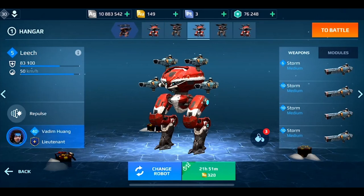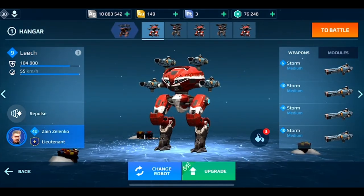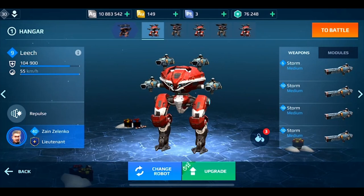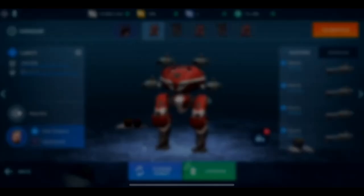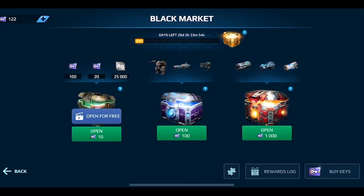All of my leeches are equipped with Storms — one of which is at level five, the others are level ten, and a couple are level six. Storms are extremely cost-effective weapons. I really recommend them if you're running a leech, since you have to run four weapons, you want four inexpensive weapons. Getting four Storms — while they are pretty expensive in gold — you can get gold pretty easily through chests, and if you open a lot of silver chests you have a chance of getting a Storm.